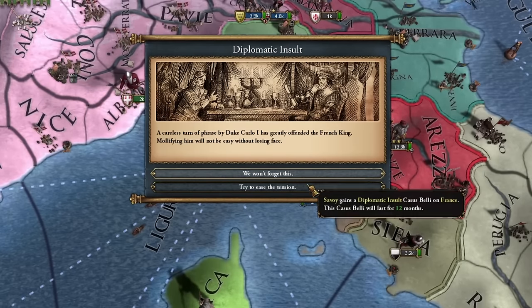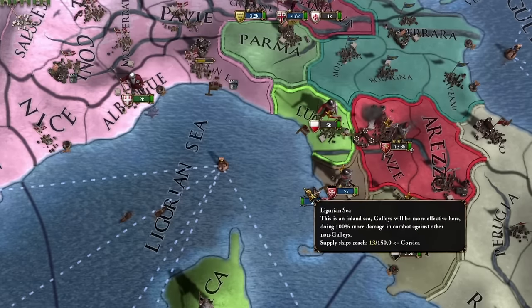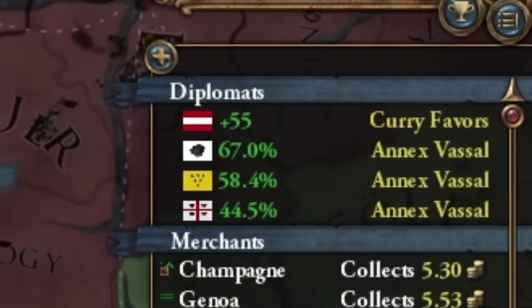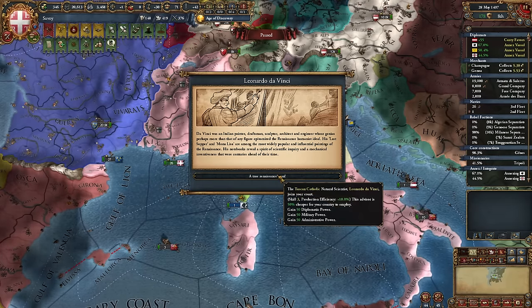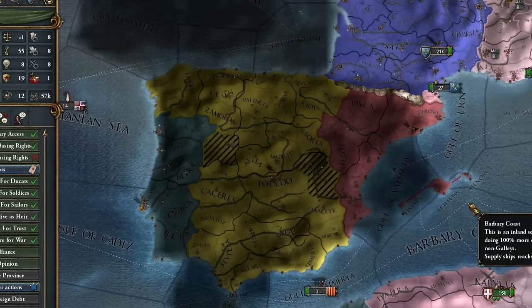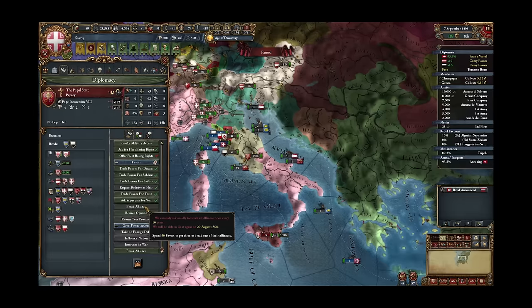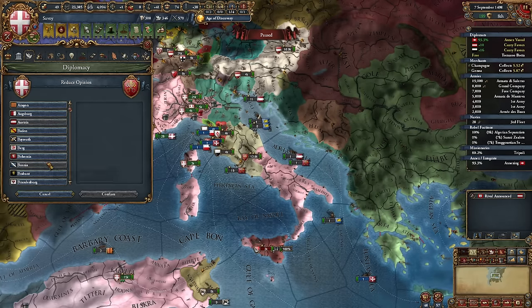Instead of a casus belli on Florence, I prefer to improve relations with all the surrounding countries. Then I'll finish integrating all my vassals at once, except for the last one — I'll start integrating him right at the end. Leonardo da Vinci has appeared in my court — how nice! The time has come to prepare for war with Spain, so let's strip her of all allies.